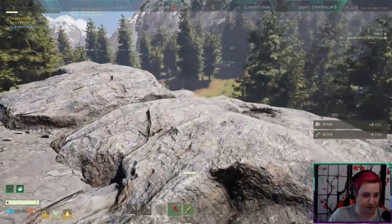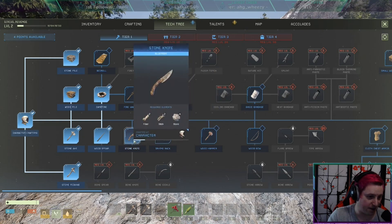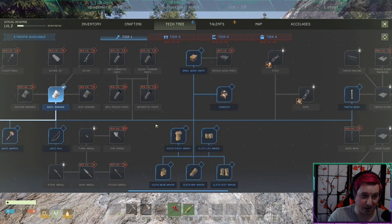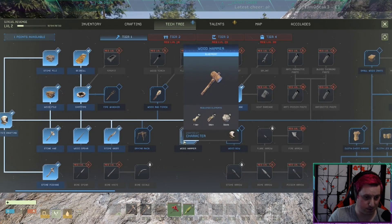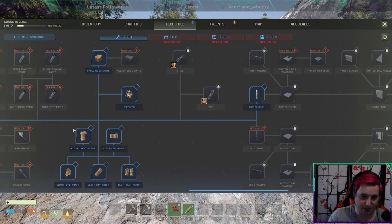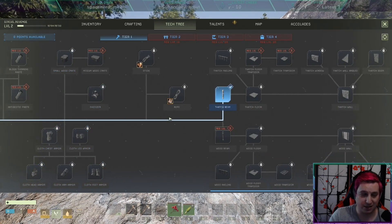Let's do a quick level up of our gear. A wood spear, a campfire, and a stone knife. A bandage so we can heal ourselves. A bed roll. Let's see how great your structure is. We need to get to thatch unlock pretty quick — we need a thatch beam, and then we can start getting stuff like this and doing our first building.